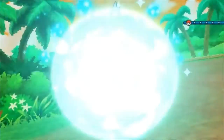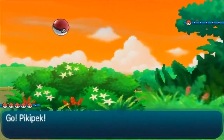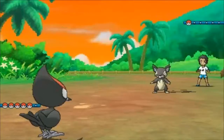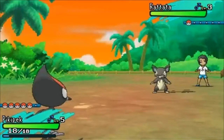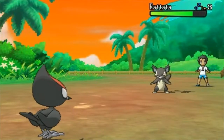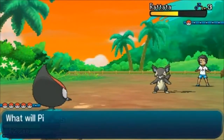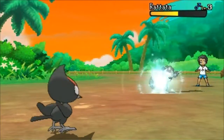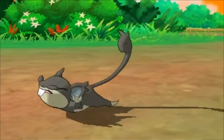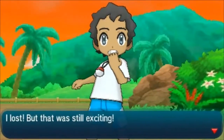I think there is another Youngster Joey in this game somewhere. This guy has an Alolan Rattata, so he's the equivalent of Youngster Joey, right? Top percentage Rattata. I'm just using Pikipek so it can gain some levels. I think I'm getting it to level 6, and then I'll switch back to Axel.